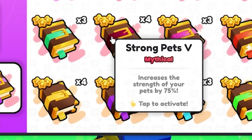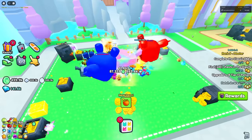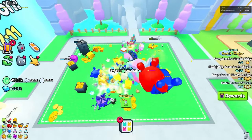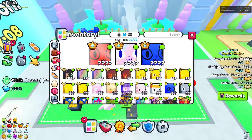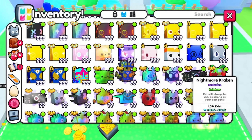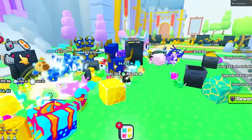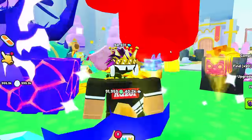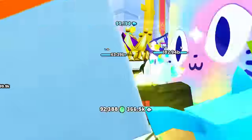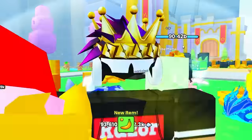Once I swapped to Critical 5 I noticed it's so much faster. Keep in mind I still have normal huge pets in my setup, so if I replace those with rainbow exclusives I'll get even more gems. Right now I'm getting 1.2 million gems an hour, and if you have better pets you'll probably be getting 1.5 to maybe even 2 million gems an hour. It's insane.